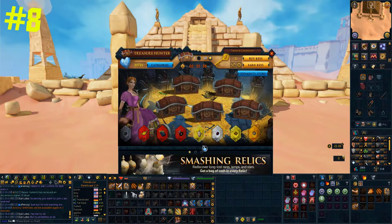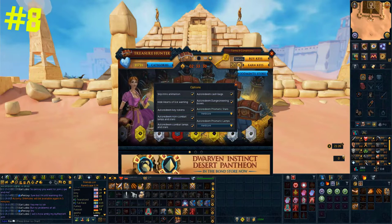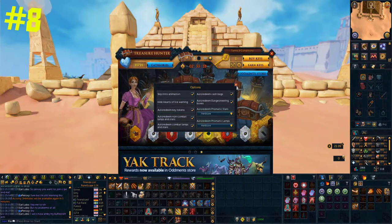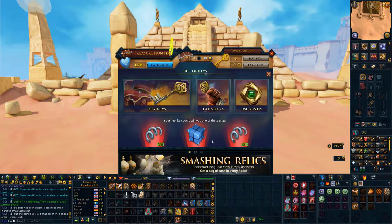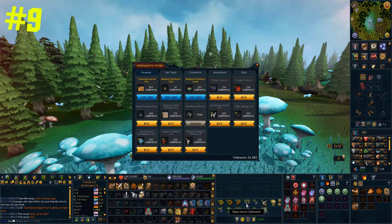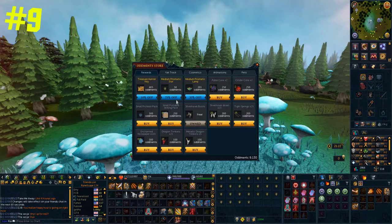If you open up the treasure hunter icon and click on the little settings cog, you'll be shown a lot of very useful options. The main ones are that you can auto-redeem bonus XP from prismatic stars and lamps in a pre-selected skill, so every time you win a prismatic star or an XP lamp it will automatically go to your chosen skill. I'd also recommend turning on all the other auto-redeem options to save time. If you have oddments stored up, you can access the oddments store via your coin pouch. Every few weeks there's a 75% sale on prismatic medium stars — wait until that sale before spending your oddments, as that's the best way to maximize XP per oddment.